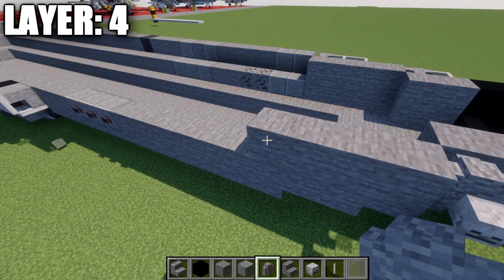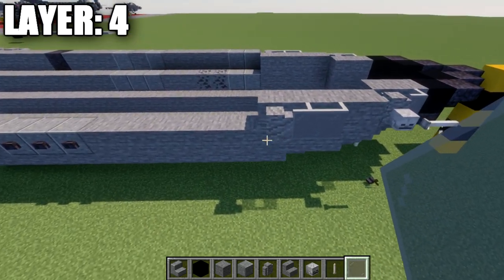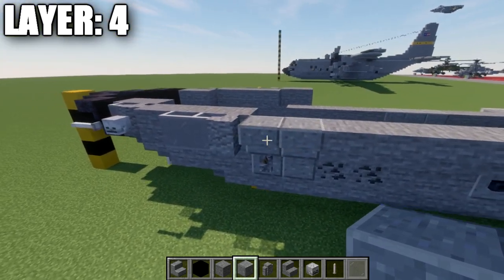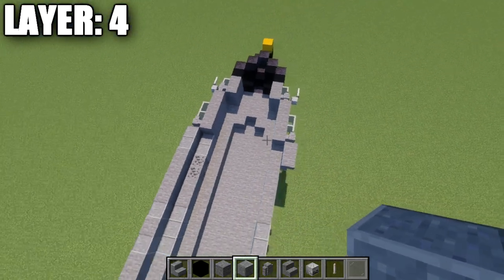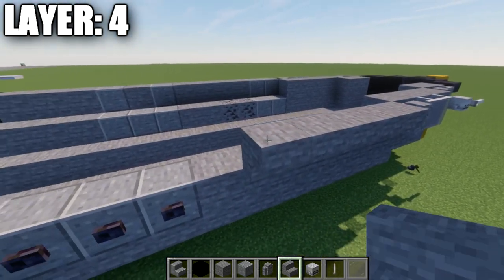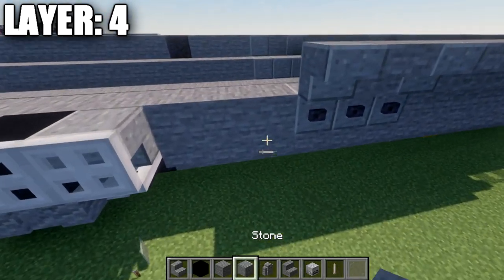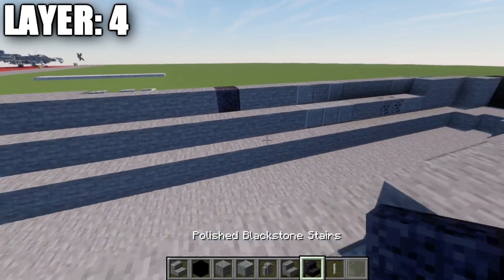Going back from the andesite wall: four stone full blocks, an andesite wall, and two light gray stained glass panes going forward. On the right side place two stone upside-down stairs; on the left side, since it has the door, place two polished andesite upside-down stairs in line with those polished andesite full blocks — note the difference on both sides. Then go back four stone upside-down stairs, a polished andesite upside-down stair, a stone upside-down stair, and a polished andesite upside-down stair.